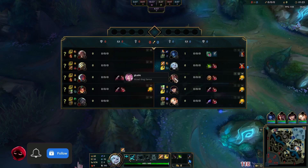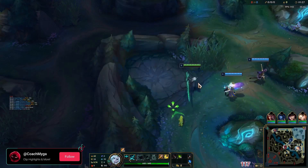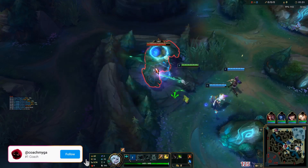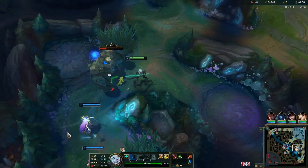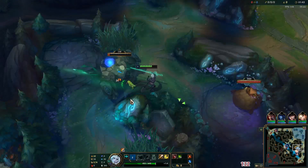We're also playing Mosstomper, which is the green smite, which will give you a shield once it's stacked. Mosstomper is mostly the best on Viego — I wouldn't recommend the blue or red smite currently. We're playing on patch 12.23b, about six hours from the new season start when I'm recording this.